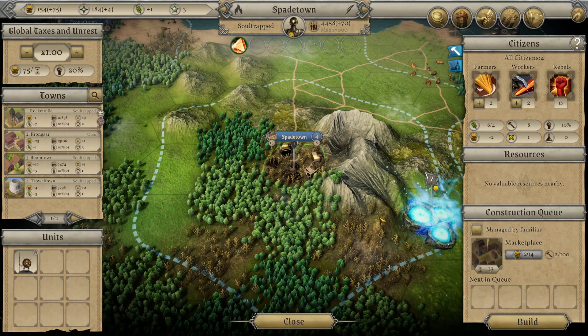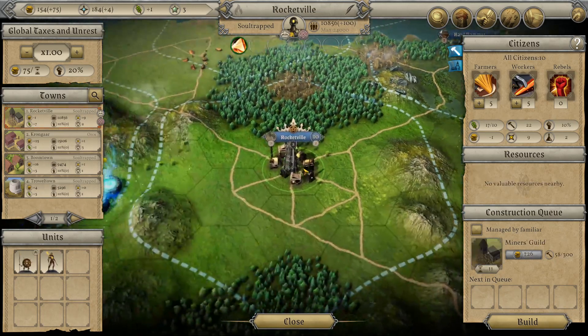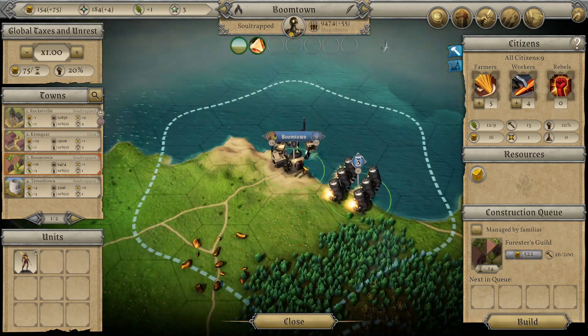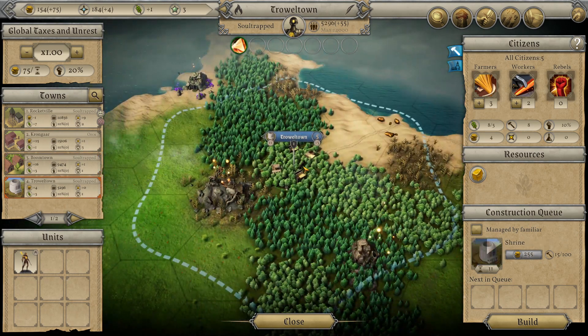Checking town buildings - barracks, marketplace at 13, plus one food, senior state housing, miners guild with 11 farmers and five, forestry guild at 14, shrine at 11.